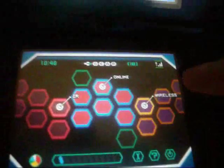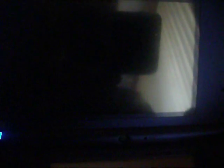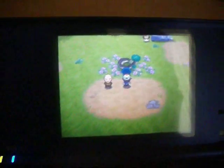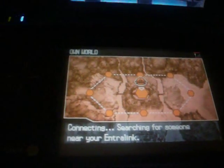You need the C-Gear on. On the version you want to increase the size of the area of — in this case White — click Wireless, then Entralink, and you will walk to the Entralink. Once you get into the Entralink, head to the sides, to about this area here, and it will say 'Connecting, searching for someone near your Entralink.'